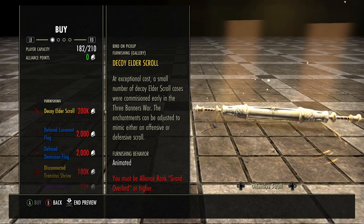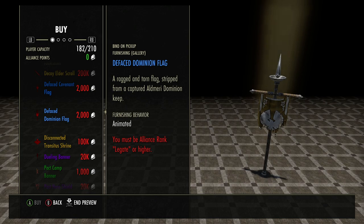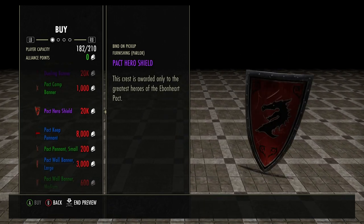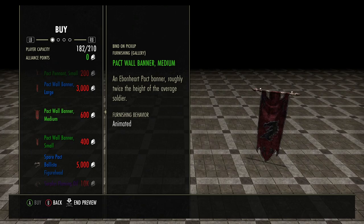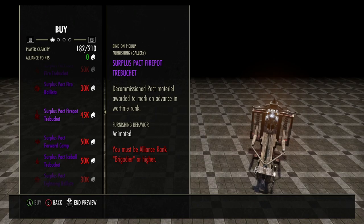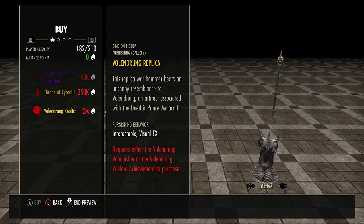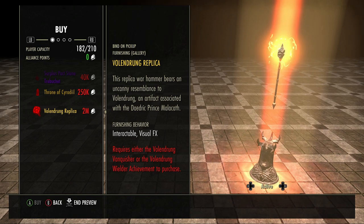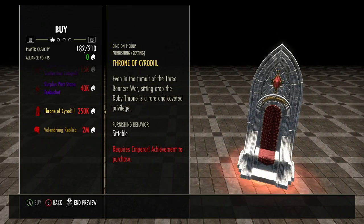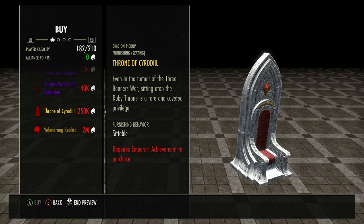There's a lot of stuff in the achievement vendor - some items require a higher rank to purchase. I'm only a sergeant on this character, second grade. My highest rank is captain on my dragon knight. There are rank-gated items I can't get on this character - I'd need to use my werewolf character. Once I get two million AP I'll be buying the hammer. There's also an Emperor throne item if you've ever been Emperor.